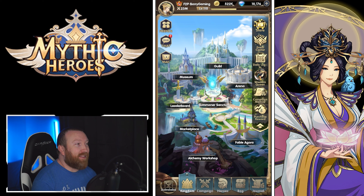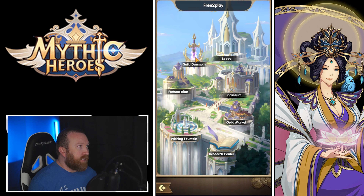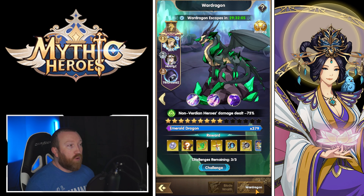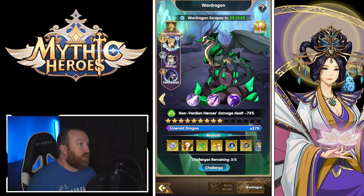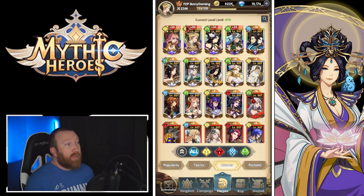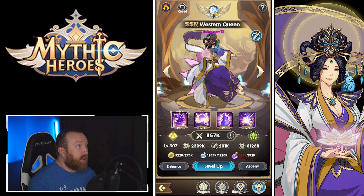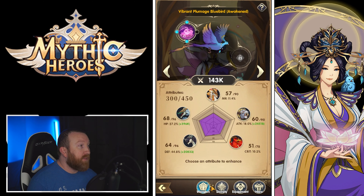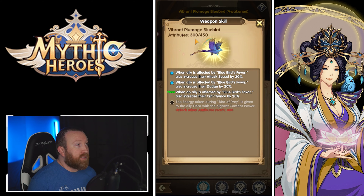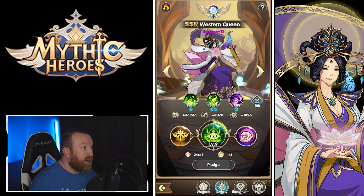What's up guys, Berry Game here back with some more Mythic Heroes on our main account. We're going to try to do some optimal damage dealing for guild bosses, mainly the War Dragon. It's a Verdian mode so we have Tammy, which is going to be great. We're also going to fully optimize around our Western Queen — she's up to Celestial 2, almost Celestial 3. Her weapon is unlocked up to 300 attributes, giving allies attack speed, dodge, and crit chance. We'll run a full support hero lineup around her.